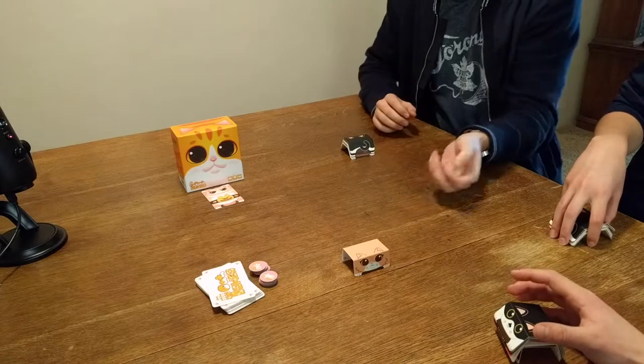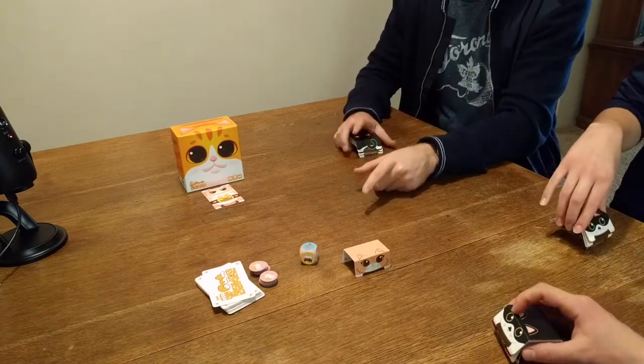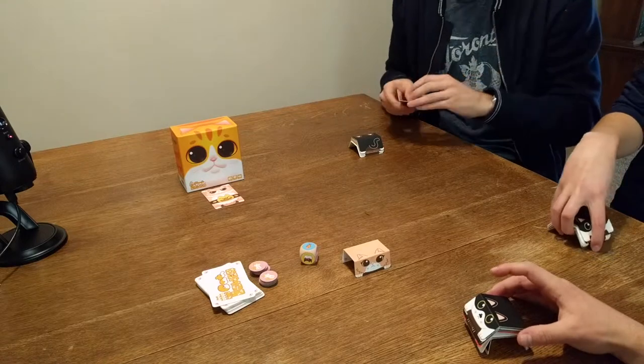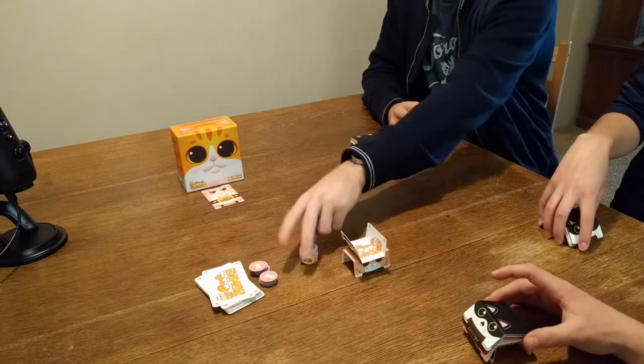Chris has two cats, so he goes first. He rolls the dice and gets the dried fish. The dried fish means you have to place the cat upside down, because you know what makes cats happy? Dried fish. They're all purring, on their backs, excited. That's why we put the cat upside down. Sarah, you're up, go ahead and roll.